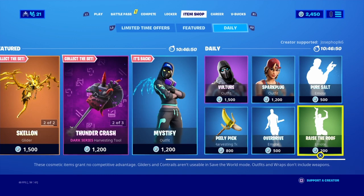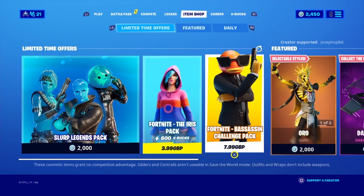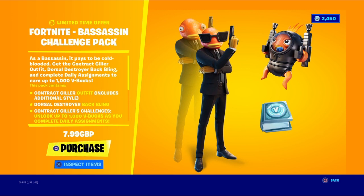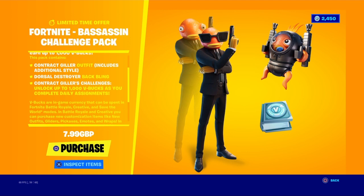Hey guys, welcome back to the channel. Today I'm going to be doing another review — it's going to be on the new Fortnite Assassin Challenge Pack. It's going to be seven ninety-nine GBP, and we're going to get the Contract Glider outfit, which includes an additional style, the Dorsal Destroyer Back Bling, contracts — I can't pronounce that — and challenges.